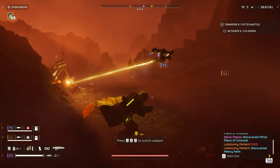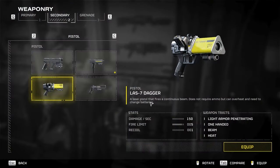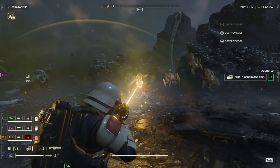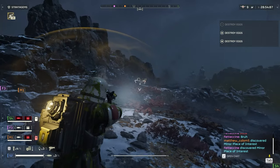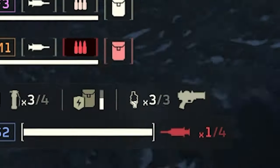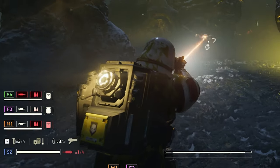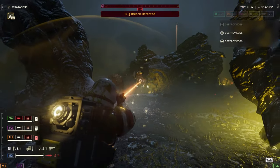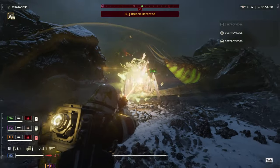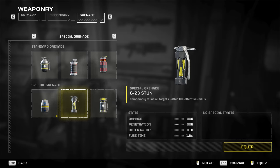Especially since the blitzer doesn't behave the same way an arc thrower does — it doesn't go through armor. Next up, we have the LAS-7 Dagger. If you're aware of the Sickle, the laser primary that takes forever to actually kill one hunter, well, this is its smaller cousin, which equally takes as long to kill a single hunter. Since it's a type of energy weapon that builds up heat over time, theoretically you never have to reload. But in reality, you use up almost all of your heat allowance just to kill one medium-sized bug. To be fair, the cooldown is kinda quick, but there are a whole lot of other better sidearms out there.